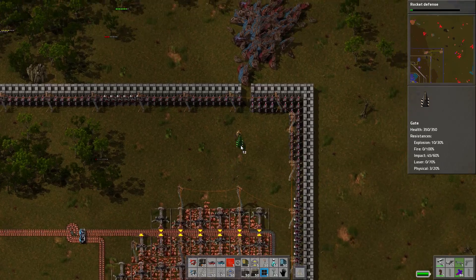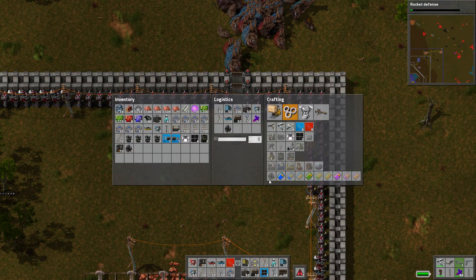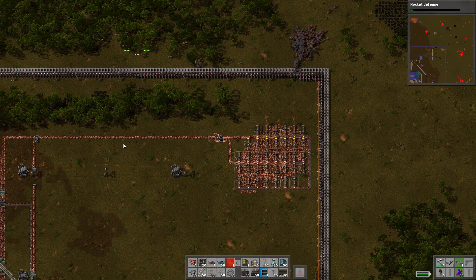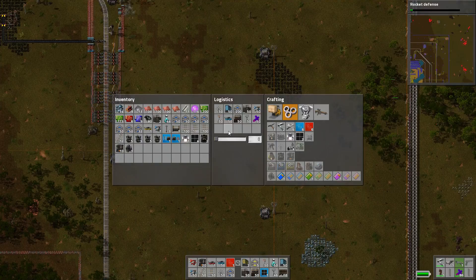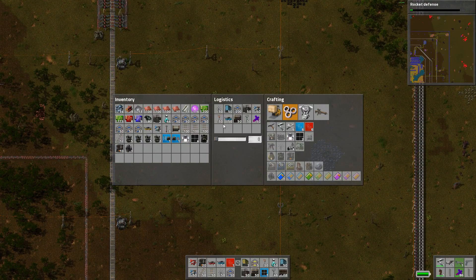Yeah so this definitely works pretty darn well. I'm gonna put two gates here — there we go. Let's head back down this way — I don't really want to keep that in our inventory anymore. Our rocket defense is still going, I'm willing to bet — we gotta check on a couple things here.